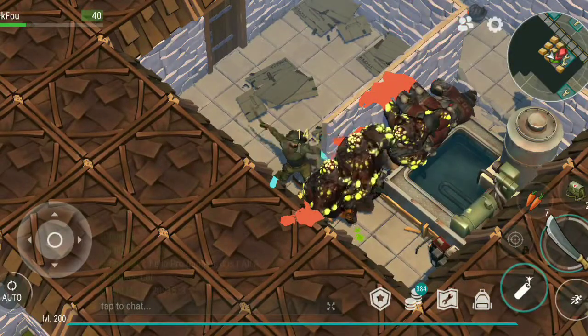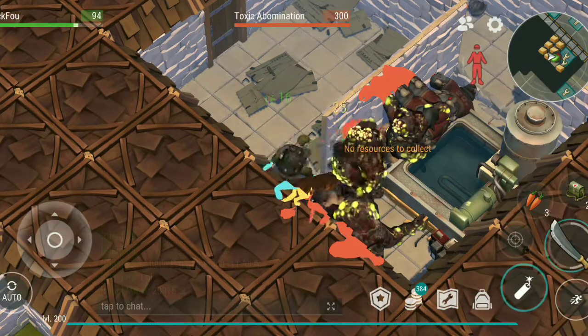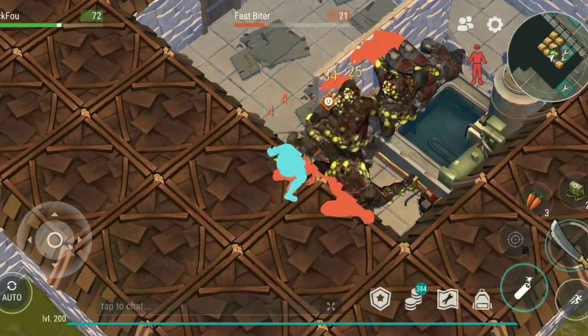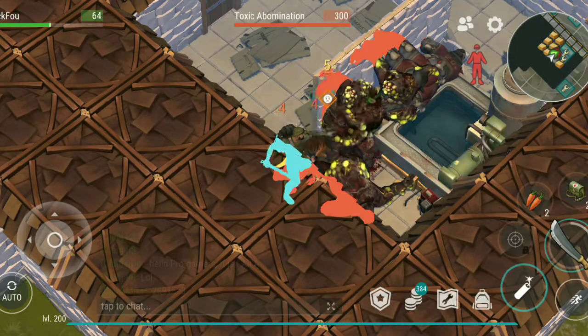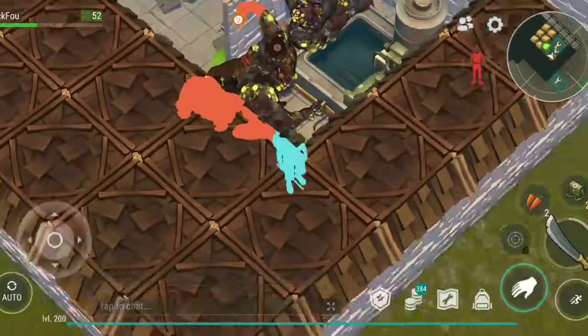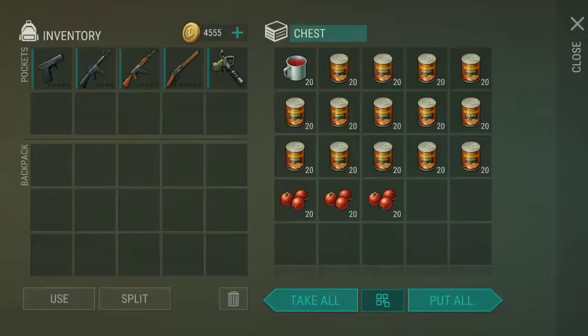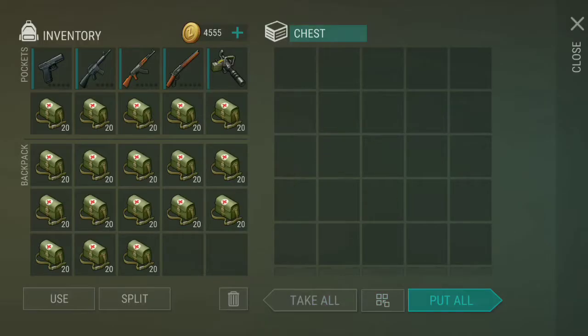If I used 3C4s I'd be getting a lot of melee, which I already have a lot of — you can craft machetes pretty much anywhere. So I just want these two rooms for the guns. I used one C4, which is just fine, and one of the meds.